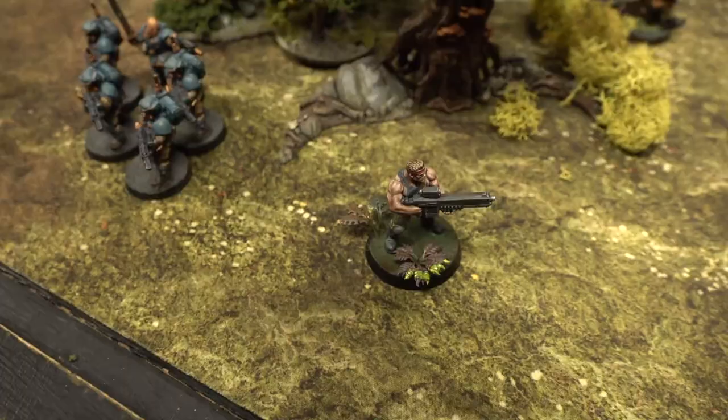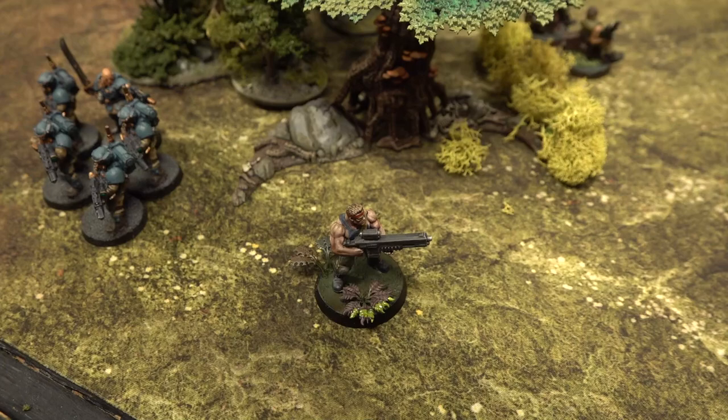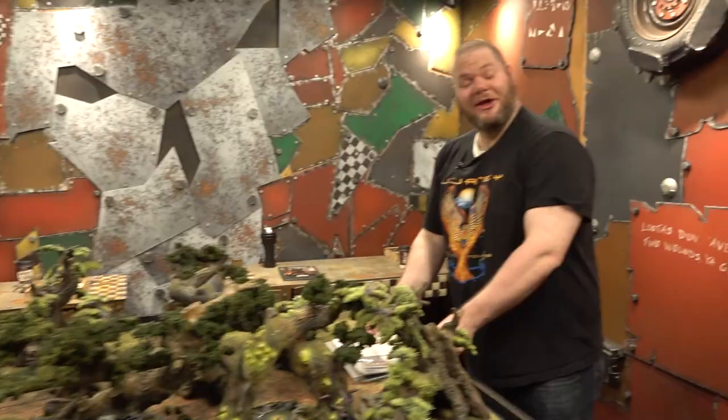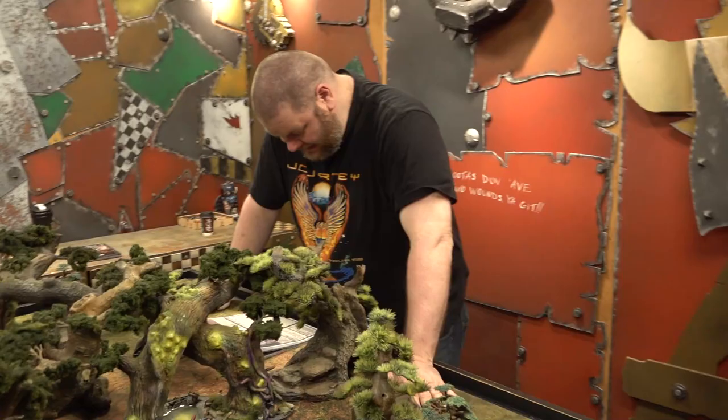Stealth mode: Arnie and Sly may choose to attack in stealth mode. If they do, they must only attack enemies in the fight phase — no shooting attacks can be made. Otherwise their cover will be blown and all enemies on the battlefield will attack them normally. To remain in stealth mode, after each character moves, roll a D6. On a 2+, they remain in stealth mode. On a 1, their cover is blown. Element of surprise: when attacking units in the fight phase in stealth mode, characters may fight twice. In addition, add one to hit and wound rolls for the first round of combat.